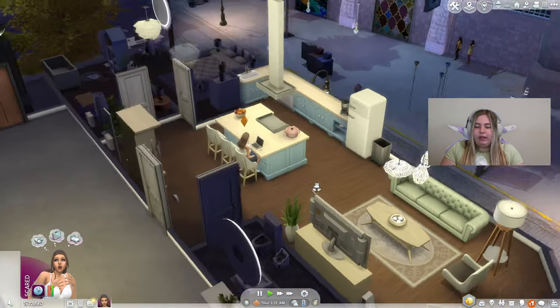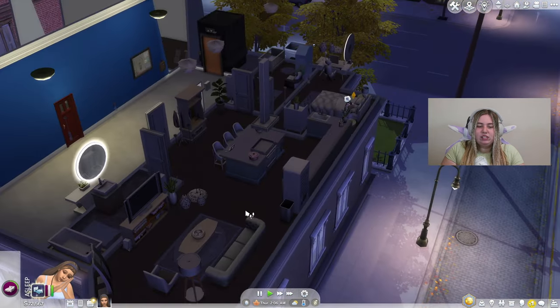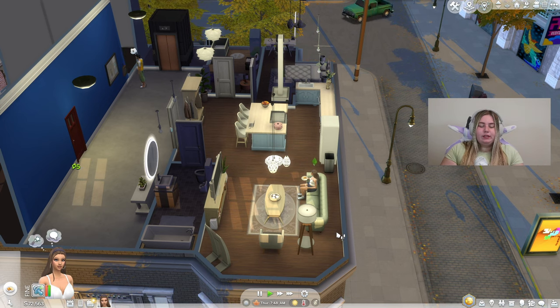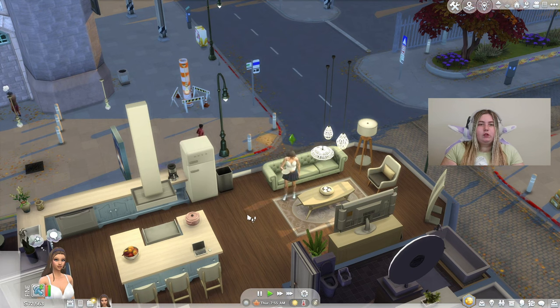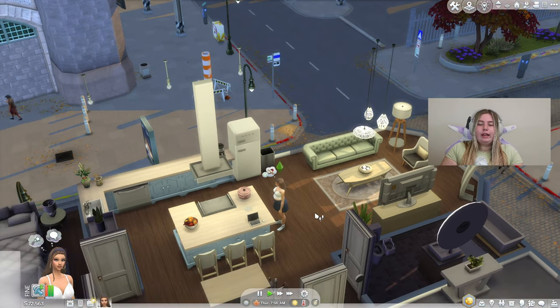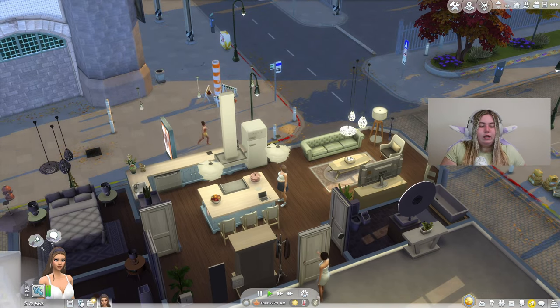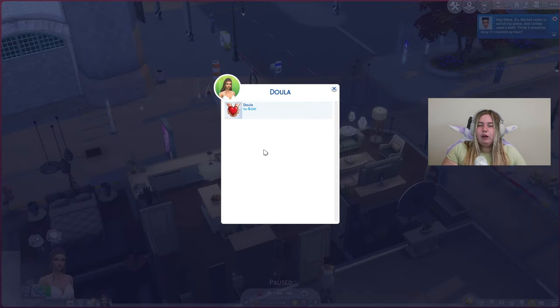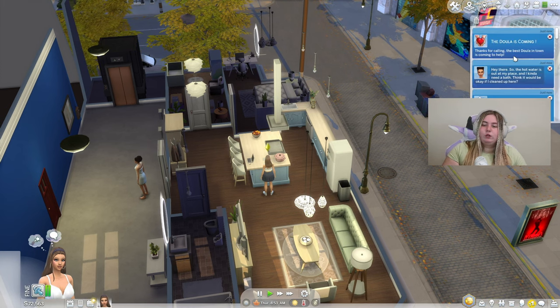Mine got the scared buff — I don't blame her. While she goes back to sleep, there's something exciting to show in the morning: you can hire a doula. From the home services app on your phone, you can call a doula — it's 250 simoleons to have them over, and around 150 simoleons per hour. A notification pops up: 'Thanks for calling! The best doula in town is coming to help. Hopefully this relieves some of Gina's earlier concerns about parenthood.'